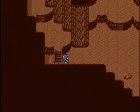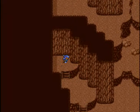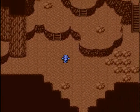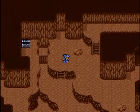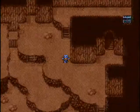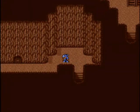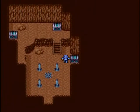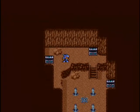Oh crap, is this the right way to go? I guess I should go upstairs first then. Wrong way. Let's head upstairs. Basement floor one. We have another room up here, a save point, and some treasures. Yay! Phoenix Down, Aether, and Emergency Exit.